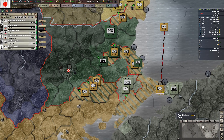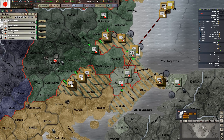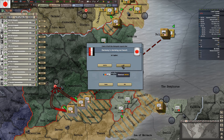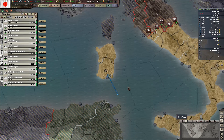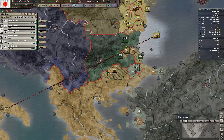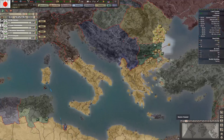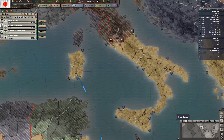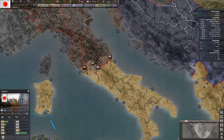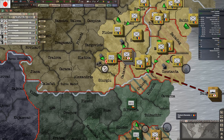They destroyed their army in North Africa, so now they cannot protect their VPs. Germany is invading Thailand — that's funny. Maybe they want the rares. Just the AI being dumb as usual. Okay, support the attack here.